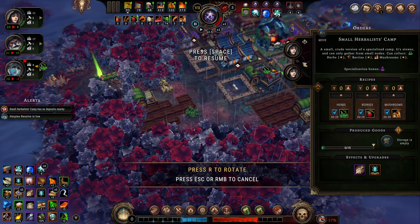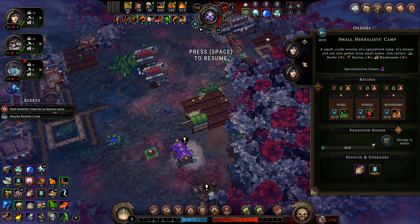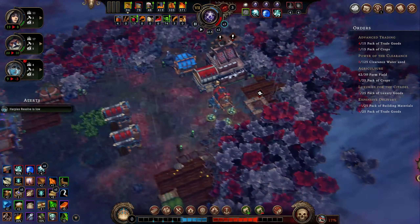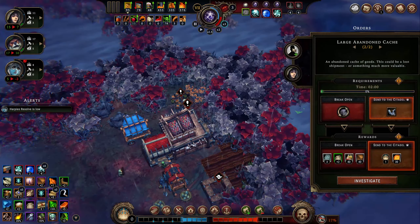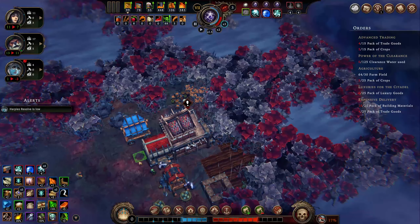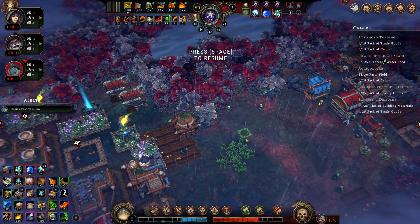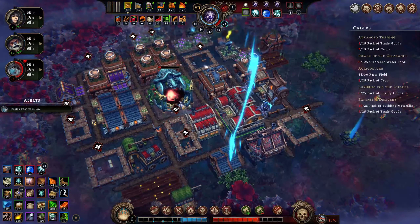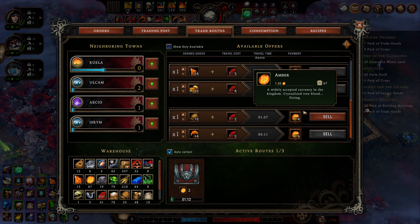We're still not done building everything we need to build but it is improving. A small herbalist camp nearby — I guess we'll just chip away at that. Build some farm fields there. Sell some tools. Does it make sense to use our tools to send this to the citadel? Probably — I just need to keep this reputation bumping along at this point. We're going to need to chop through another glade here shortly, so let's move this. They're back to being happy — it's great.